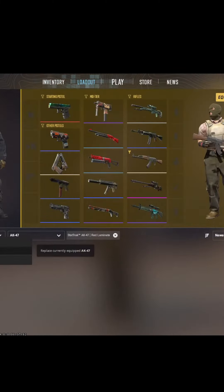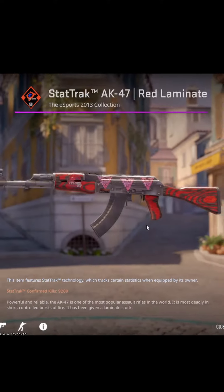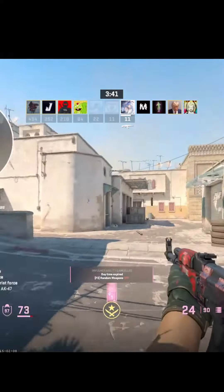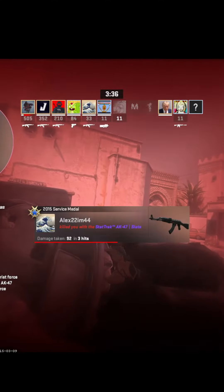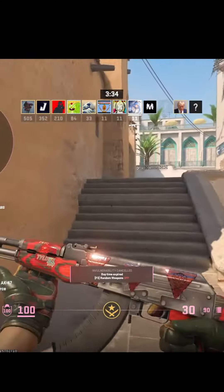We got a view in loadout, we got to replace it. Does this have my 9,000 kills on it? It does. Wait, you're using it as your main play skin for a week? It only cost 50 cents to stat track. Yeah, I put my 9,000 kills on it.